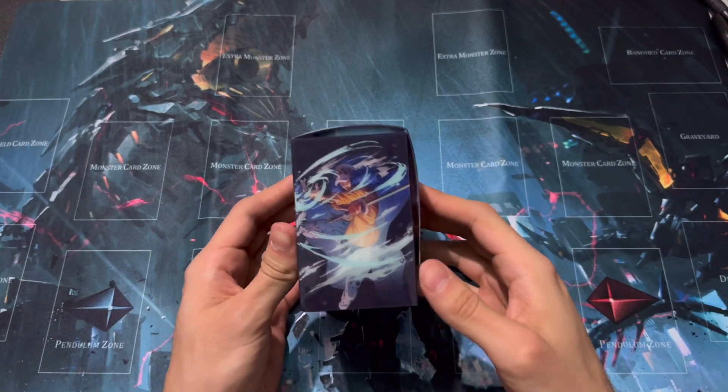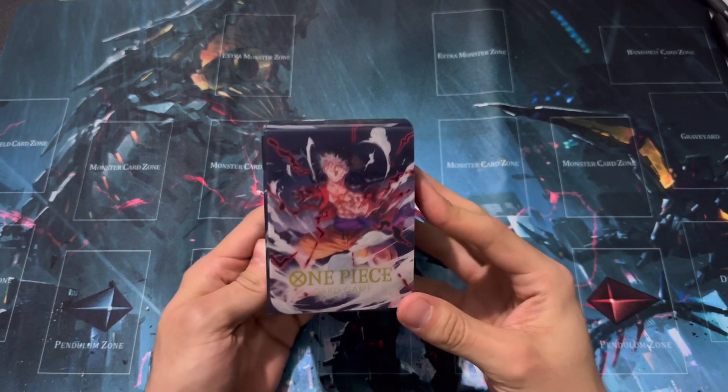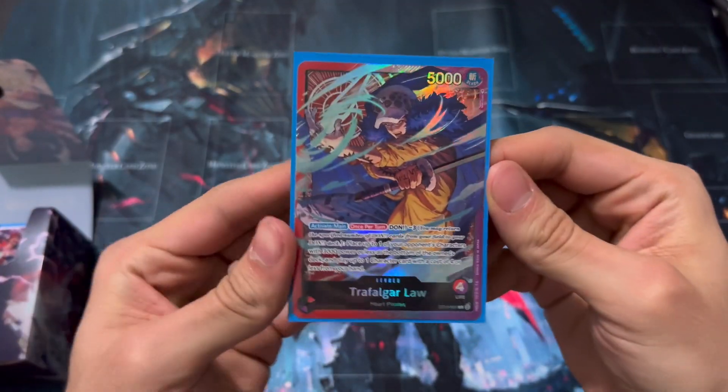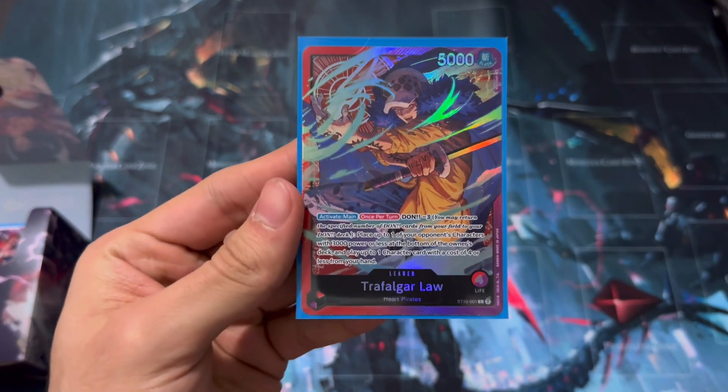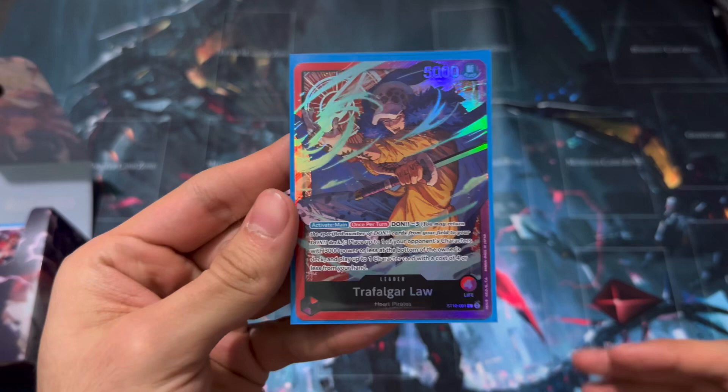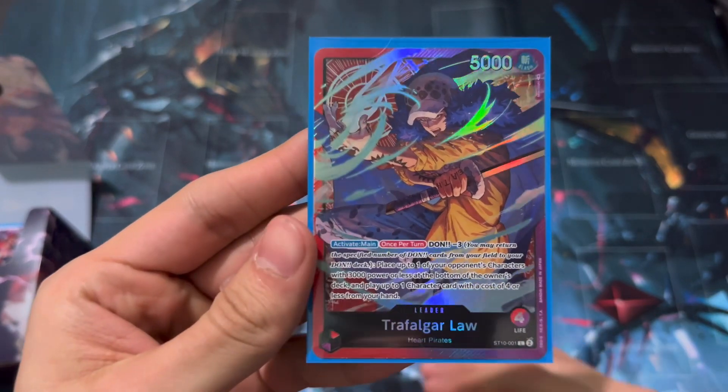What's up pirates? It's Dennis here today bringing you another deck profile. We're going to be doing the starter deck 10, a leader that is Law. Law is my most favorite and most fun to play, and he's going to get better in the next set. This is an early look at how you might want to start playing the deck right now and a good way to practice.